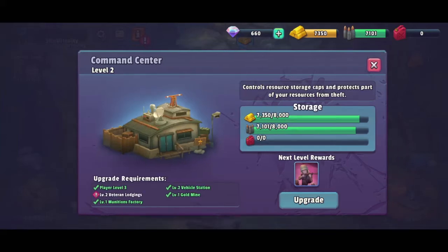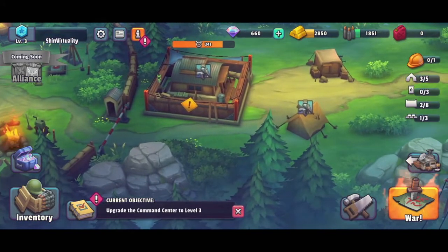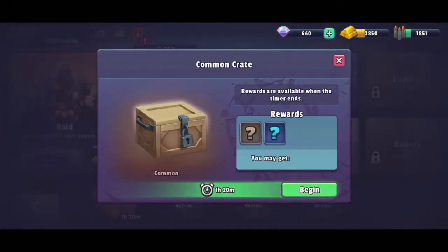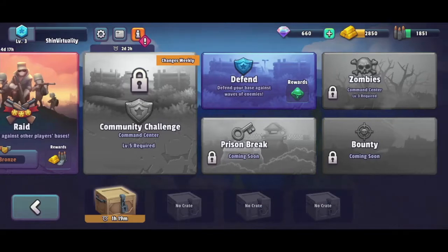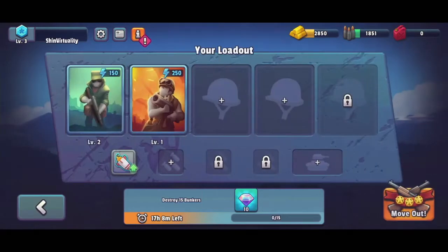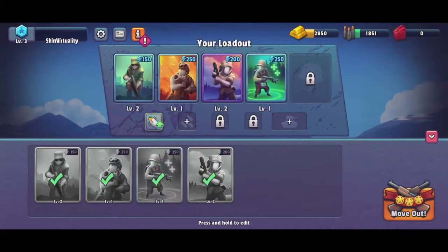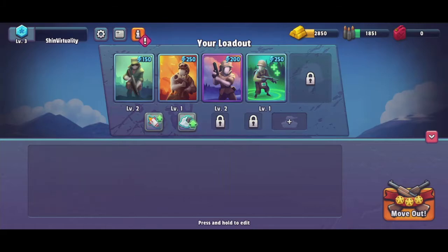Since we've got some time, let's see if we can start a war. I get to begin opening a crate that will open in an hour and twenty minutes. No tanks available, so I might as well go in with all the units I have at my disposal.